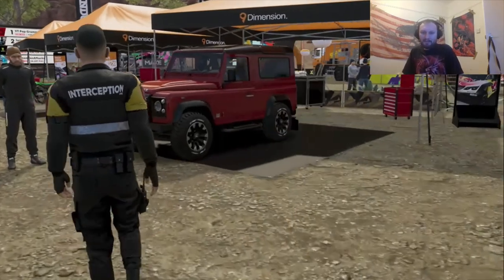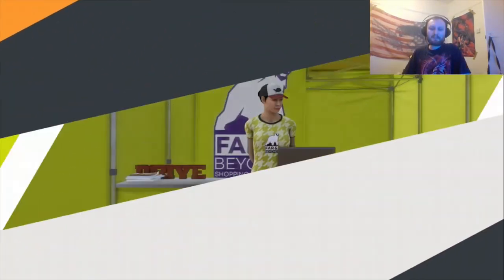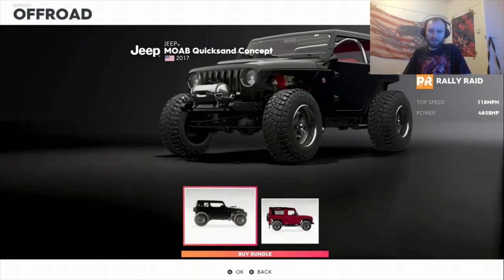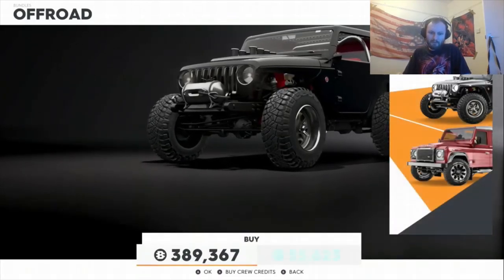Here we go, guys — she looks nice. It's part of a bundle, so let's have a look at this bundle. What else have we got? It's the other car as well — the Jeep Quicksand Concept. We're going to buy the bundle: 389,000. There we go, guys.